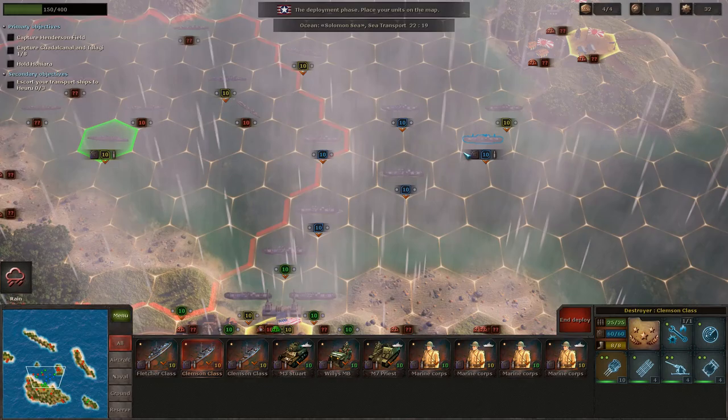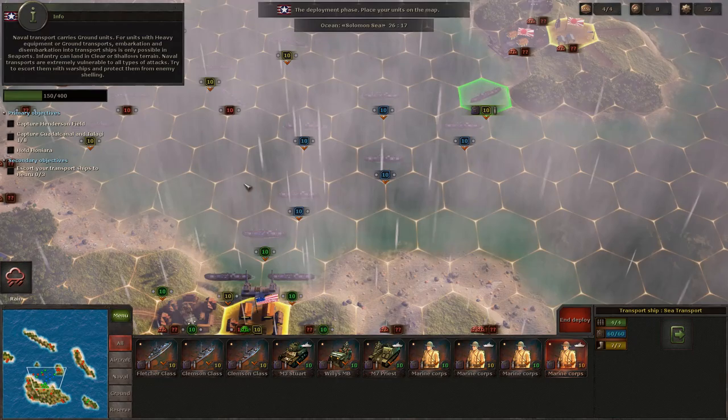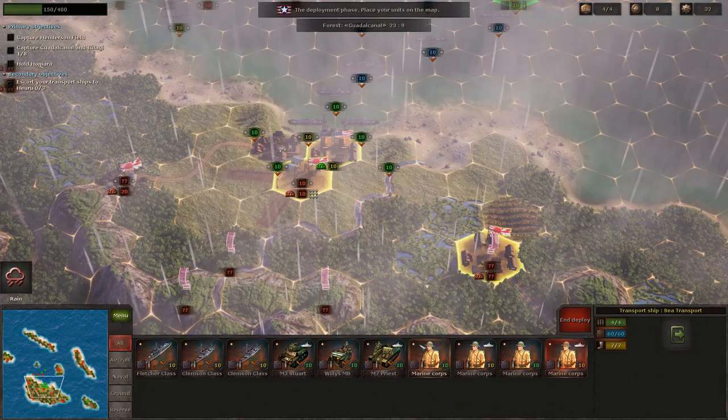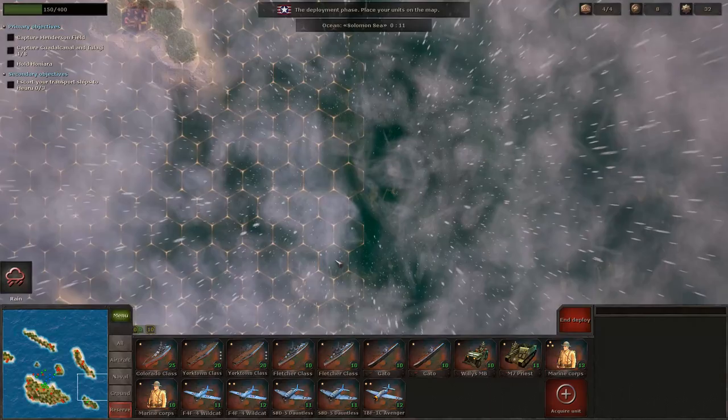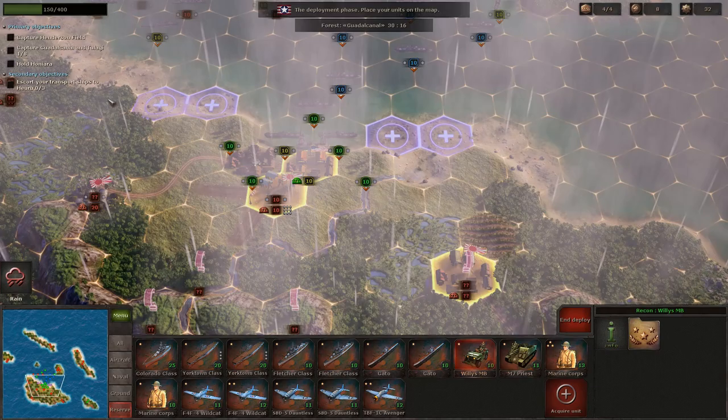Let's get started. We need to protect all these convoys - there are a lot of them. Naval transport carries ground units; for units with heavy equipment, embarkation and disembarkation is only possible in seaports, but infantry can land in clear or shallow terrain. Naval transports are extremely vulnerable to all types of attacks - try to escort them with warships. We need to deploy our units first. We can deploy our land units and infantry right along the beaches, and we have exactly four slots for four units - that worked out nicely.